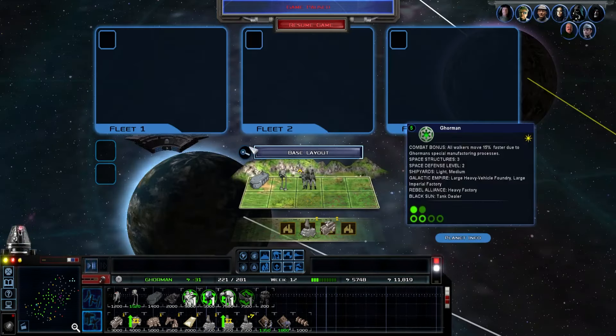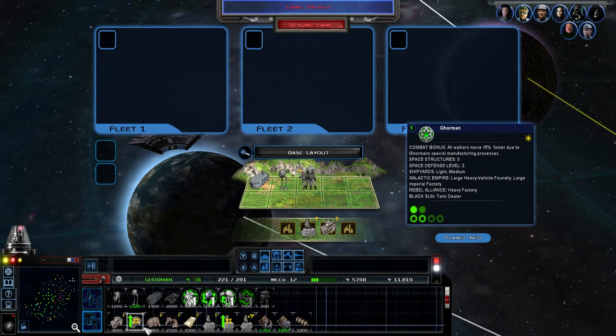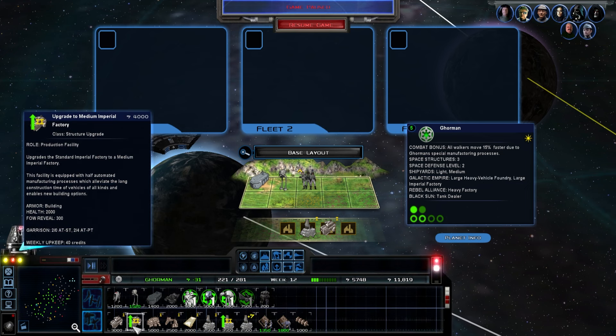Do we already have an Imperial factory here? We have a production facility - a standard Imperial factory. So we could go ahead and upgrade, which would give us a garrison. The medium Imperial factory upgrades the manufacturing process but gives longer construction times.